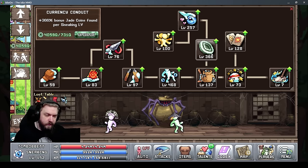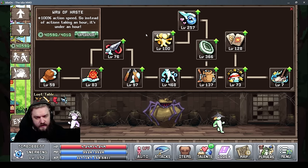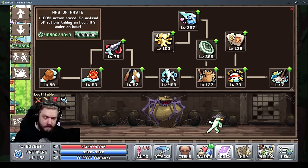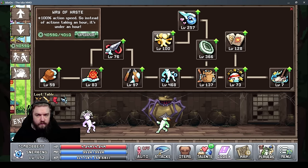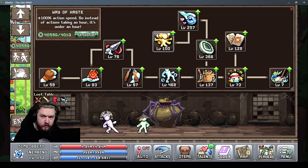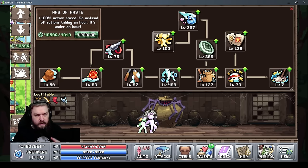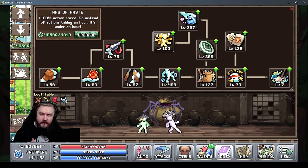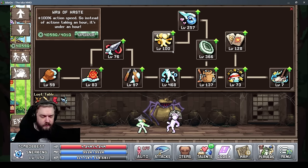On roughly equal footing with stealth and jade conduit is Way of Haste, which increases your action speed — the progress bar we talked about. The more levels you have in Way of Haste, the more often you'll complete your progress, which means more jade per hour, more EXP per hour, and more items found. This also affects breaking down doors, so it's a huge priority.